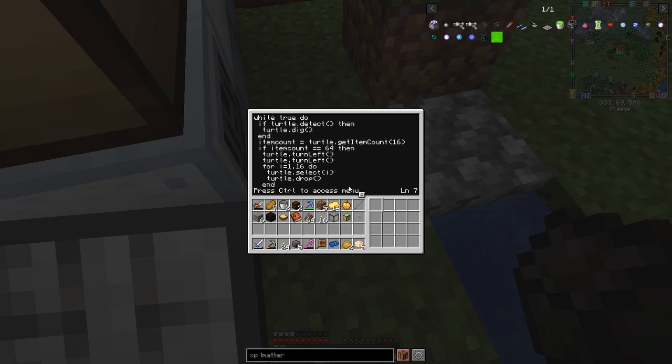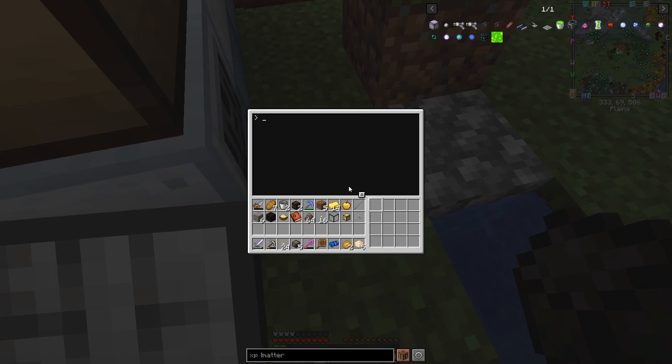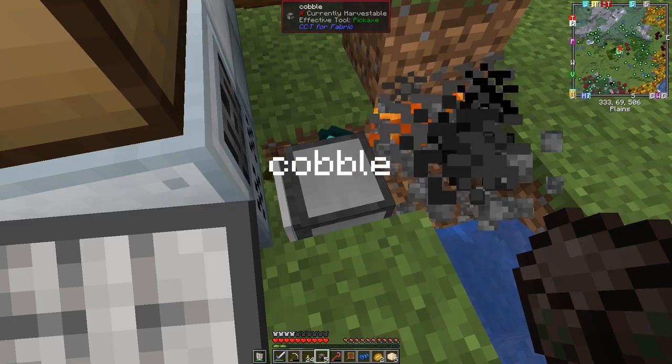So let's get rid of these two lines — comment them out with two dashes. We'll do the same here. For dropping, instead of turning around, we'll do 'turtle.dropUp' so it drops the cobblestone upward into a chest on top. Save the program. Exit and run the generator program. As you can see it's already working, producing items.